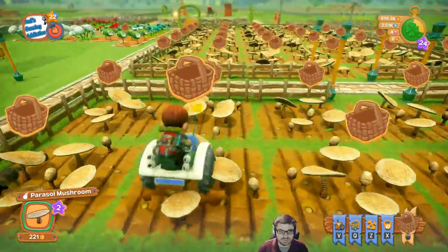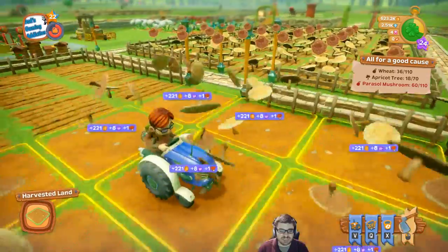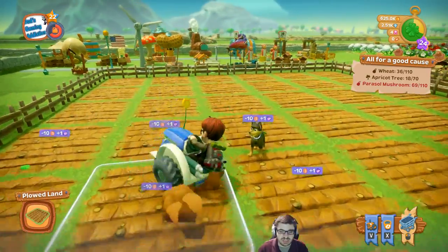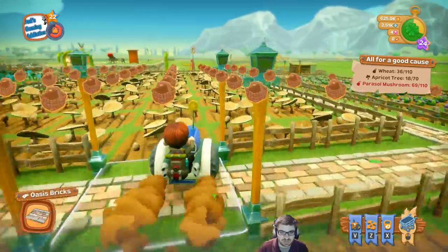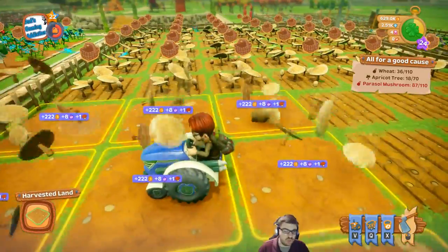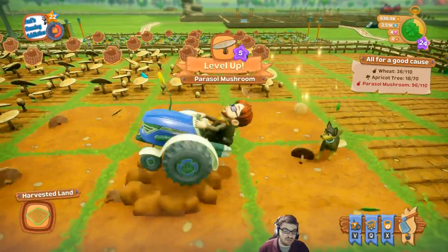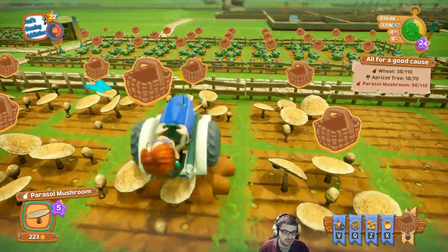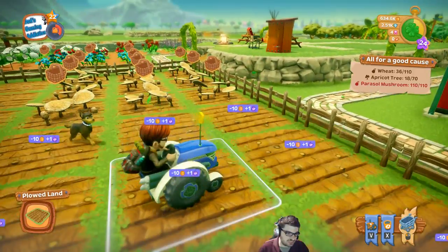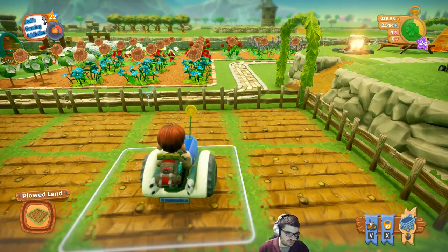Your tractor uses fuel — you can see that in the upper left-hand corner. You can put down gas stations to fill up your fuel. On the right-hand side you can see there are certain quests you can work toward — usually it's just collecting a certain item by planting it. According to Nev, the higher level your character is, the more gas you hold. At max level you need three gas stations — not fuel depots — to fill your tractor. And I've got fuel depots.